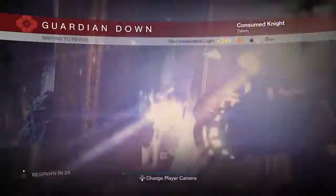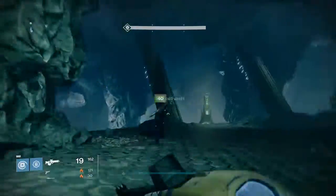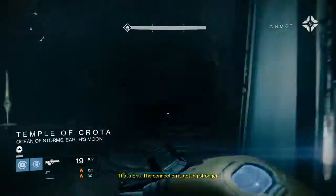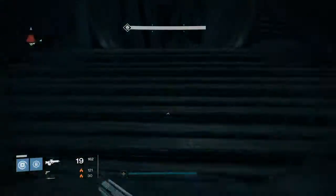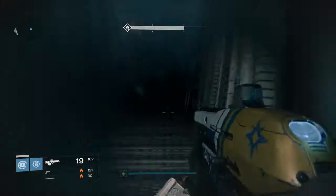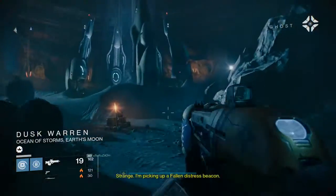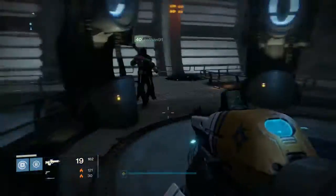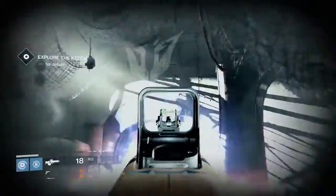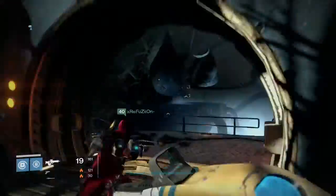It might be a little hard because it's a daily mission. But when you get to this spot, don't pick the third door. Just follow the path I do — it's basically the same path you take when you play the House of Wolves strikes where you kill Taniks. Just go up through that thing, and from here on you have to kill a lot of Taken.